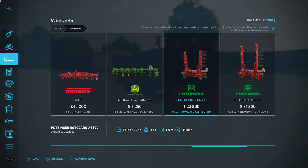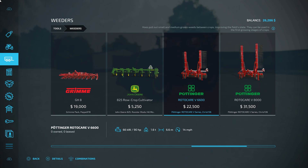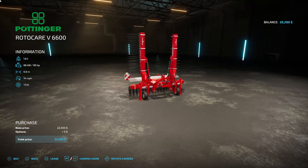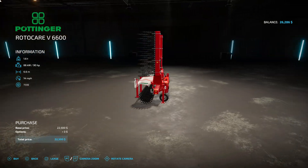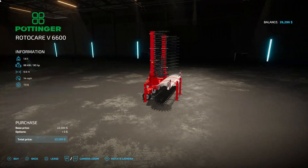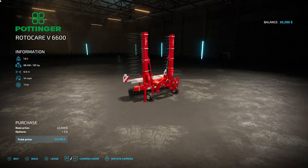Then we have this one which is slightly wider at 6.6 meters — it is a Pottinger RotoCare V6600. Again a hoe which pulls out small and medium grown weeds. The difference is two meters and also speed — one goes at 6 miles an hour, one goes at 14 miles an hour. So ideally this is the one we want to go for: it's wider and it's faster. It doesn't need much to pull it either, only 90 horsepower. Because of the money we have in the bank, I think we will go for this one — I want to try different equipment rather than just going for the same thing over and over.